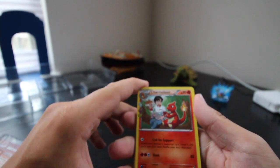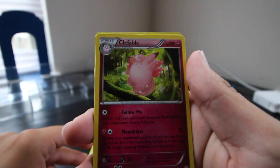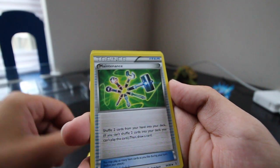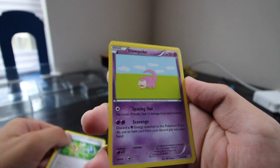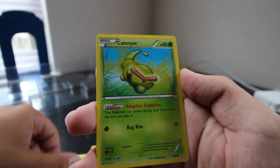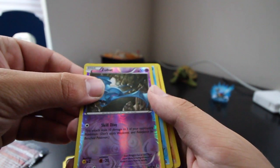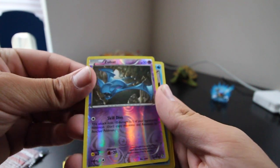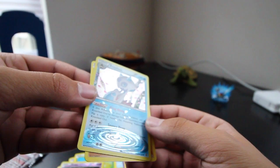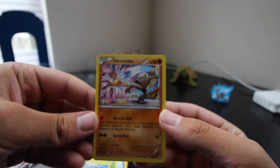Starting off we have Charmeleon, Clefable, a Maintenance trainer, Slowpoke, Paras, Caterpie, Clefairy. Our reverse holo is a Zubat and we have a Frostlass holo.